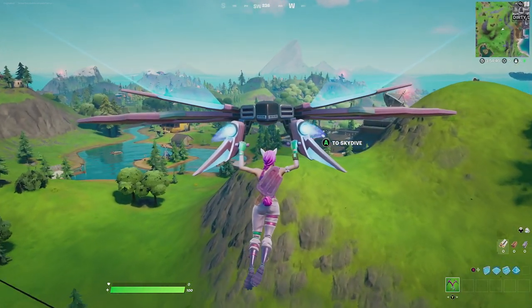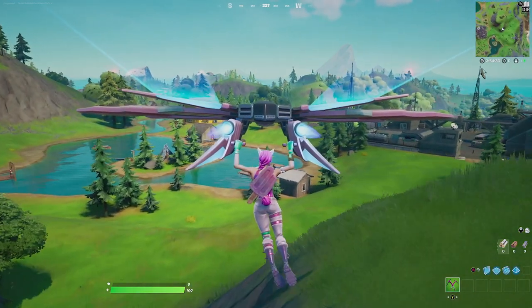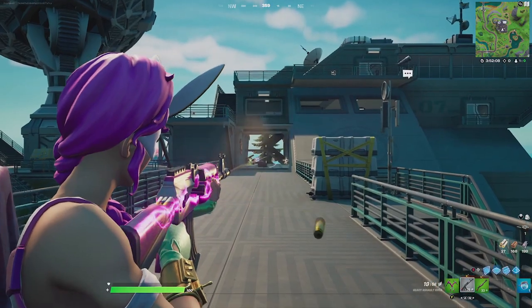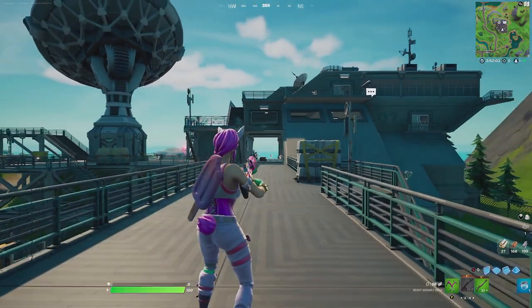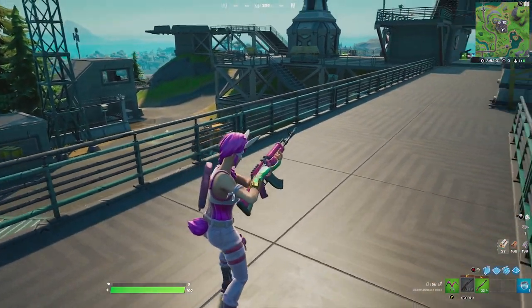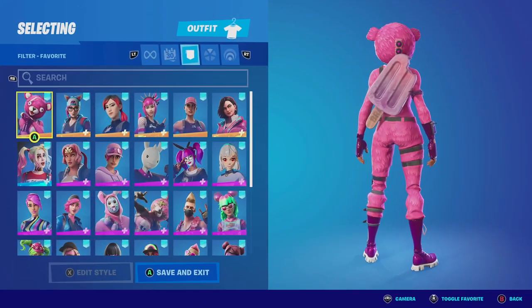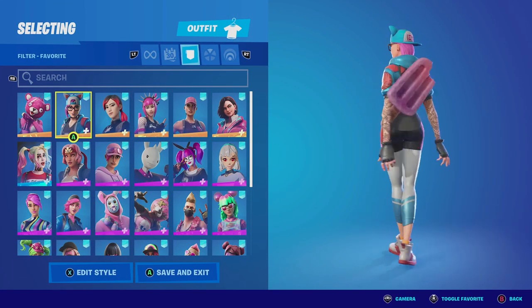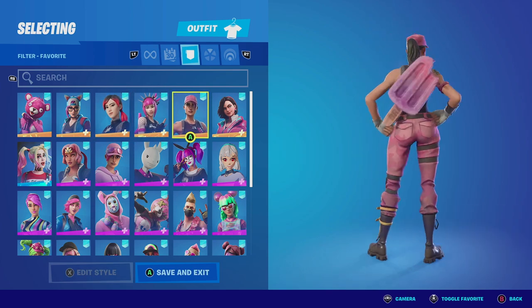For the glider we're going to be going with the Metal Mark. You want to go with the Chicketta style because it has a pink aesthetic that goes really well with the harvesting tools and the outfit. Then for the wrap we're going to go with the Graph Fusion. The Graph Fusion is a reactive wrap — each time you shoot, the wrap gets a little brighter, and it looks really cool paired up with any pink skin. For the honorable mention with Brain Freeze, you could pair it with any outfit that has pink or any summer theme outfit.